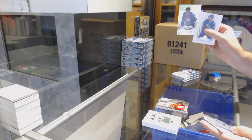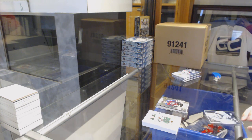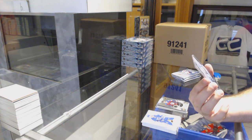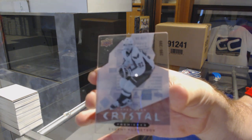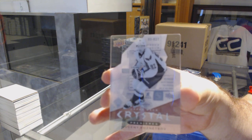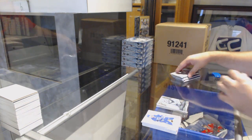We've got a Joey Hishin $7.99 rookie, and a Crystal Premieres number $399 of $399 — Evgeny Kuznetsov. Definitely a decent rookie.